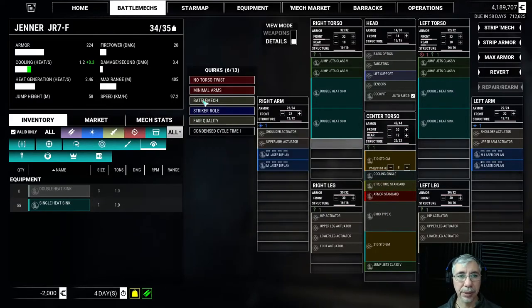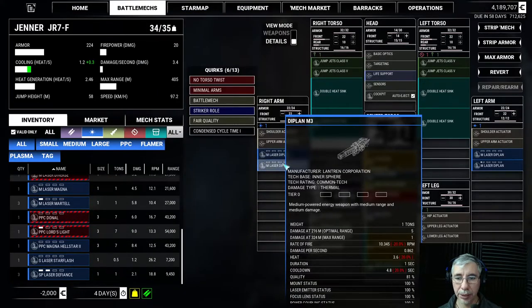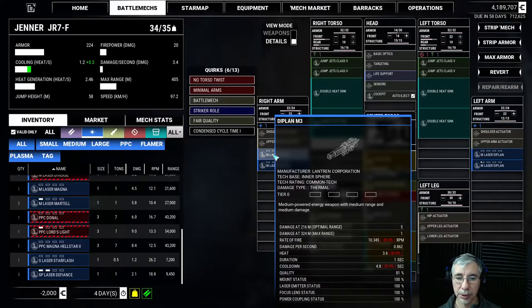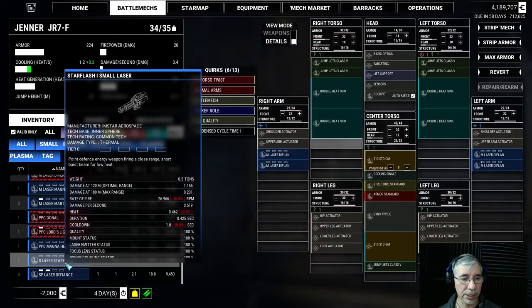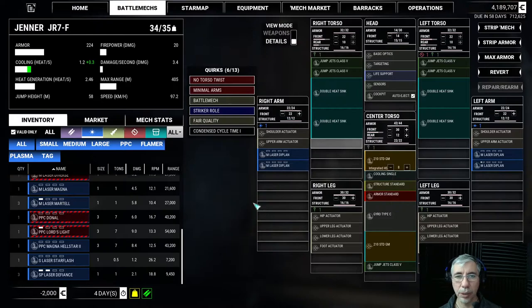When you hover over components, you can see the weapon statistics. For example, this medium laser inflicts 0.862 damage per second and weighs one ton. Small lasers, on the other hand, weigh only half a ton. So in principle I could add two small lasers — one in each remaining slot — since each is only half the weight.